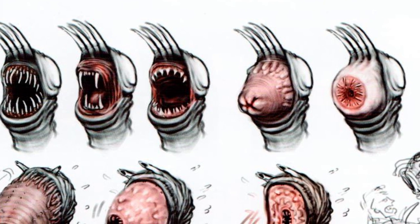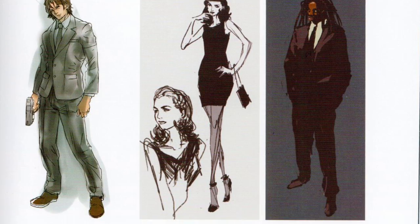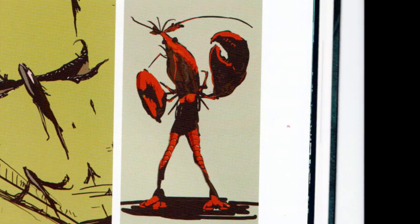Amongst some of the other unused creature designs are a yeti-like creature that would have been able to become transparent. There were some other designs, most of which were inspired by sea creatures, but the one that would have been the best enemy to keep in the game is by far the evil spooky crawfish.